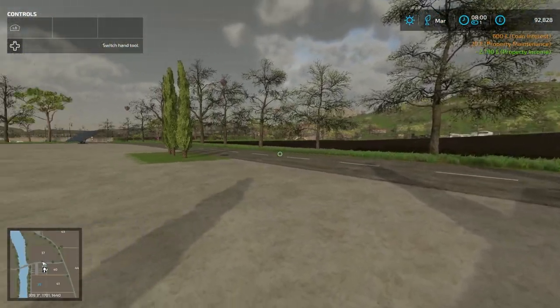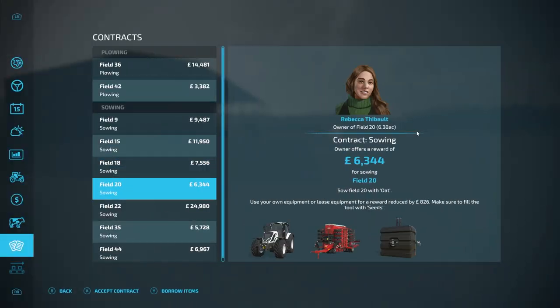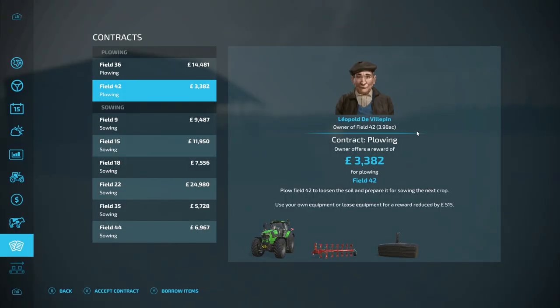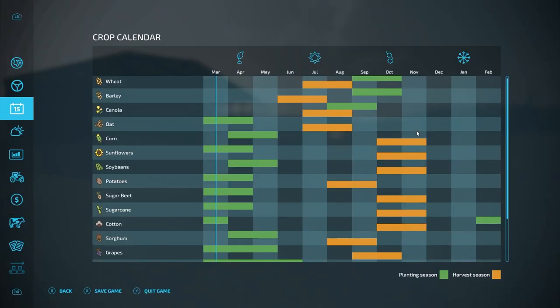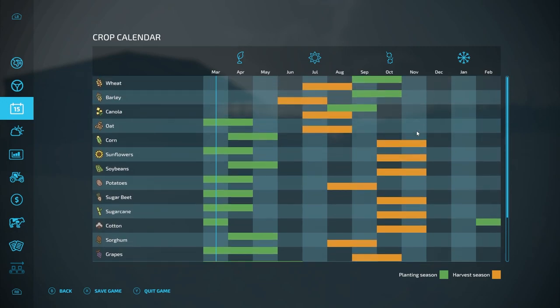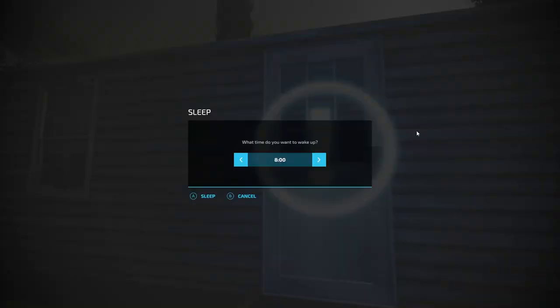It looks like we've had a better month from our solar panel this time, which is great to see. And I think now we can go ahead and do our planting of soybeans — no, we've still got one month to go before we can start planting.